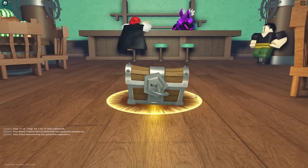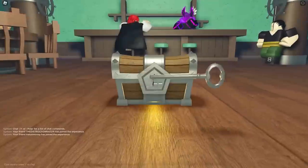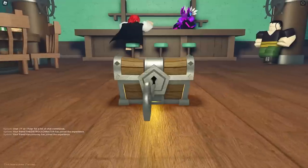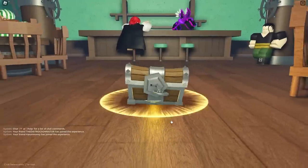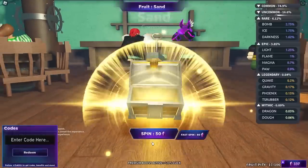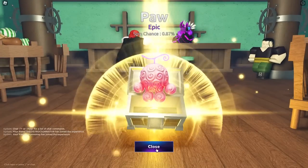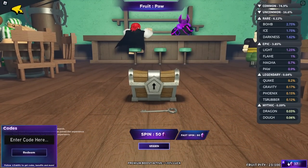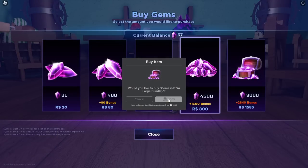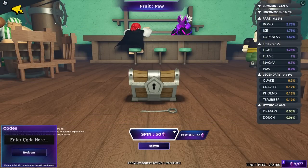Once again, 100 Fruitspin Pity. Let's see — will it be the Doe Fruit or the Paw Fruit again? On our last spin we did just get Paw, so let's just buy some more Robux. Quick purchase and we got it. I did just go ahead and use some codes as well for some more gems, so let's spin for this Doe Fruit.